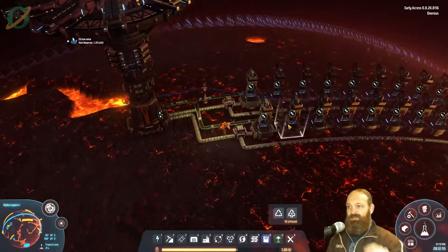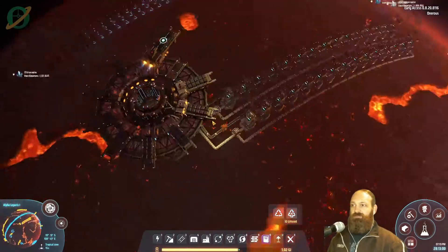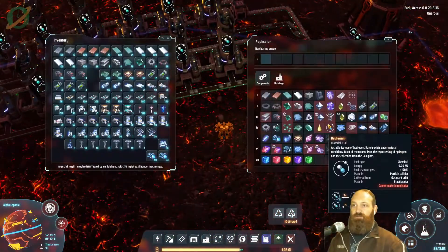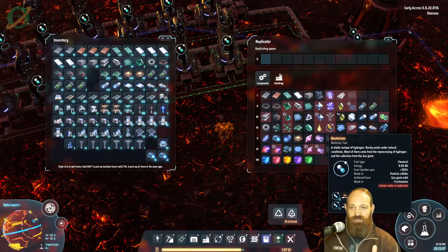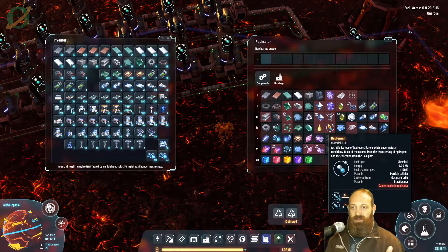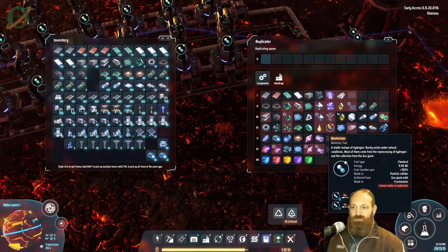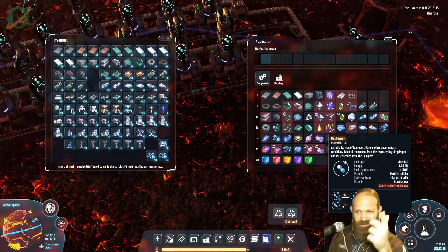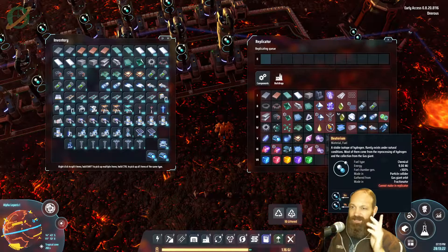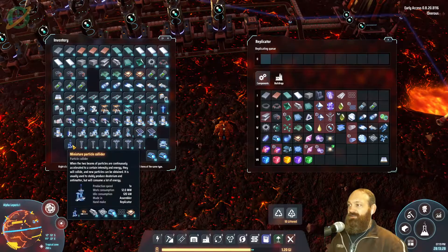A fantastic comment from Power was that instead of using our old ratio for deuterium fractionators, why don't we do 10 hydrogen makes 5 deuterium — which is outrageous. I feel like at one point that was 10 makes 1, but someone will correct me if I'm wrong.